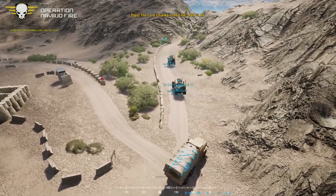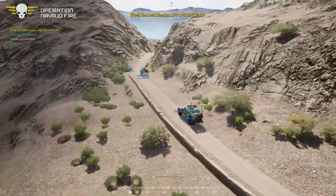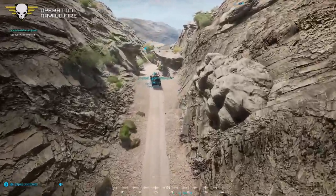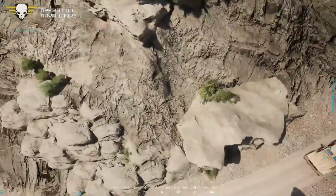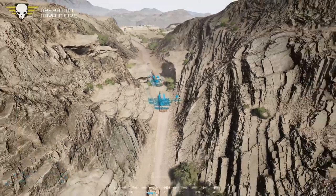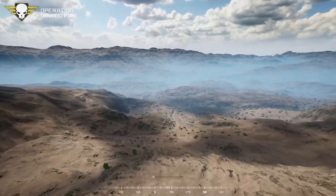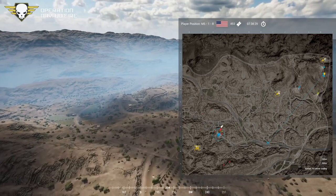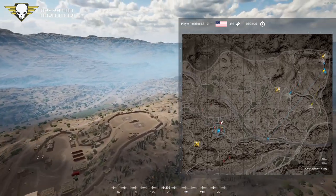We are live — Operation Navajo Fire kicking off with round one. Russian forces moving out to their positions. Noticing a small rock gap the convoy is driving through — that's actually pretty cool. Commentary checking the MRAPs to see what the Russians are doing as they move to build up their position.